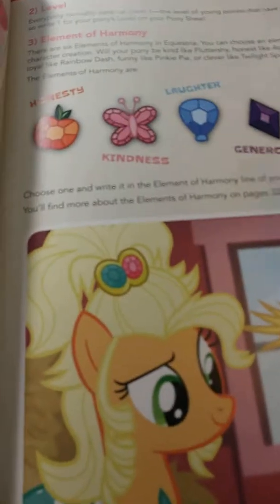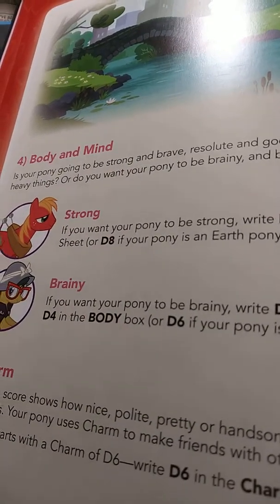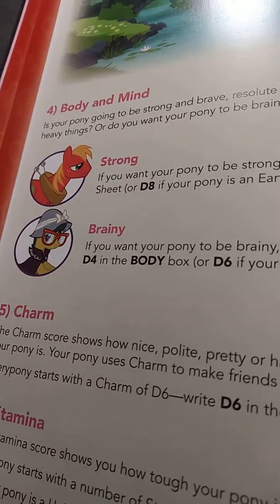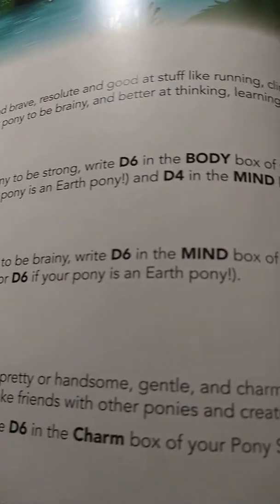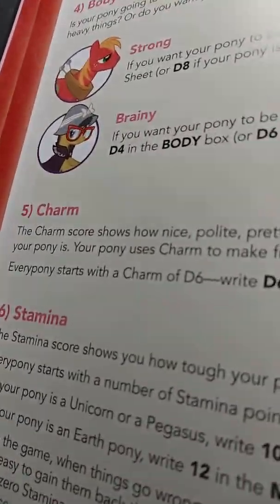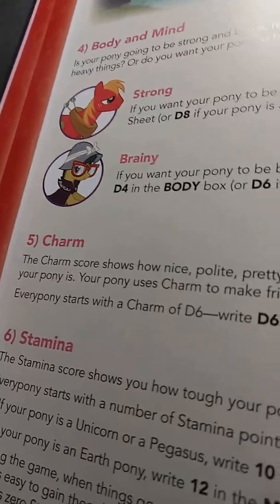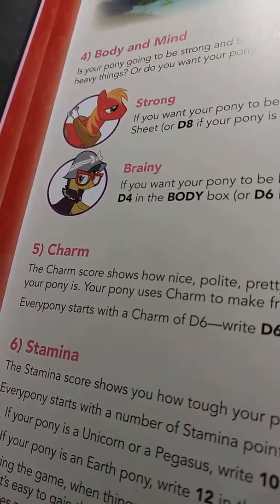Creating your pony character, you get to choose between three pony kinds: Earth Pony is strong and brave, a Pegasus can fly, and a Unicorn can use magic. That's basically it — just three to choose from, but you don't really need much more, frankly.